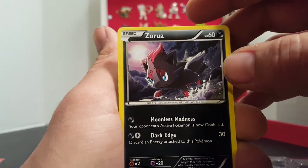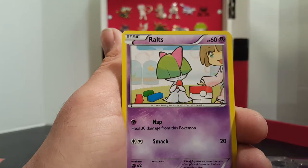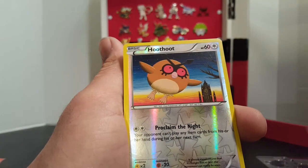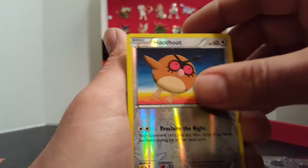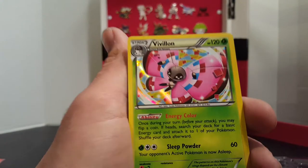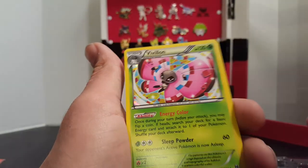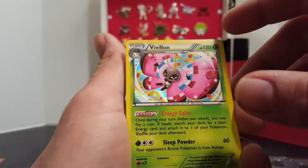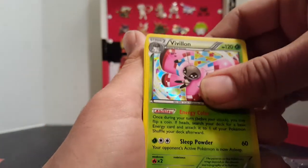We have a Skidoo, Bronzor, a Meowth, a Zora, a Ralts. The Reverse is a Hoothoot. And then our Rare is a Pavilion — that's really cool looking foil. I love all the different colors in that one and the foil just adds to it.